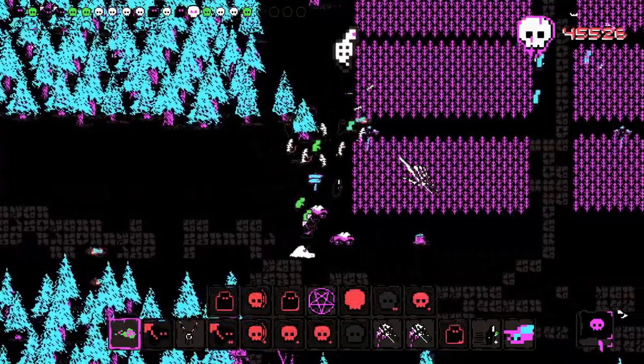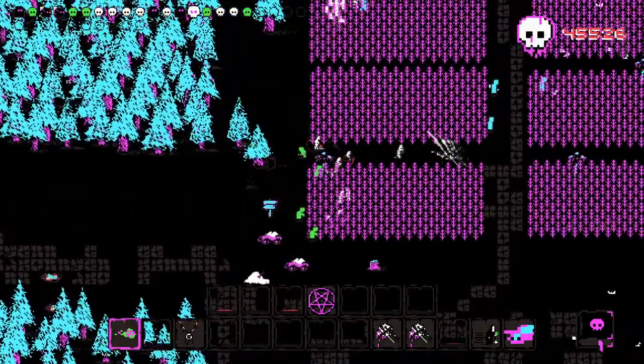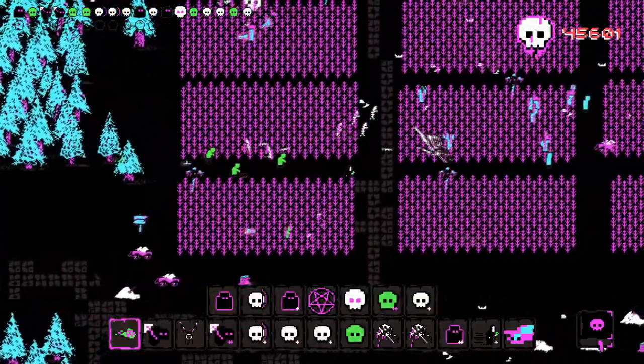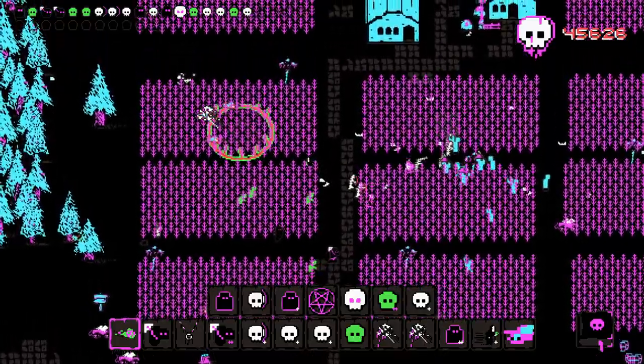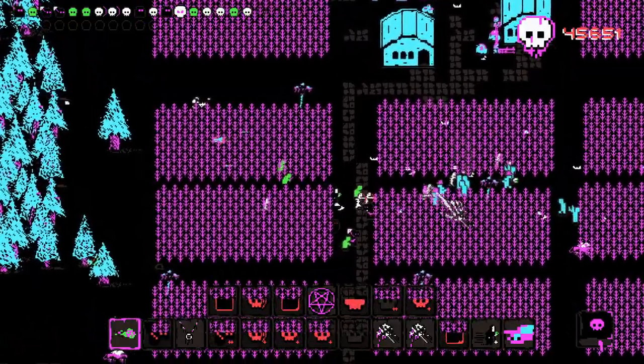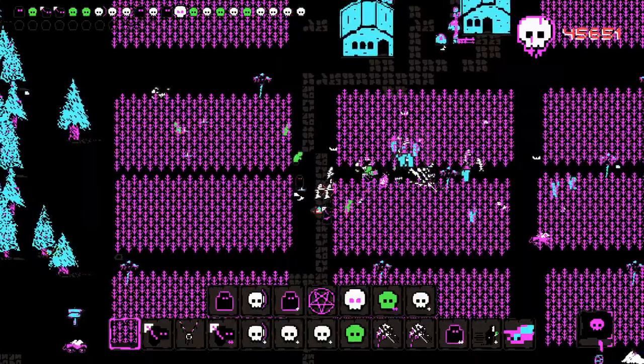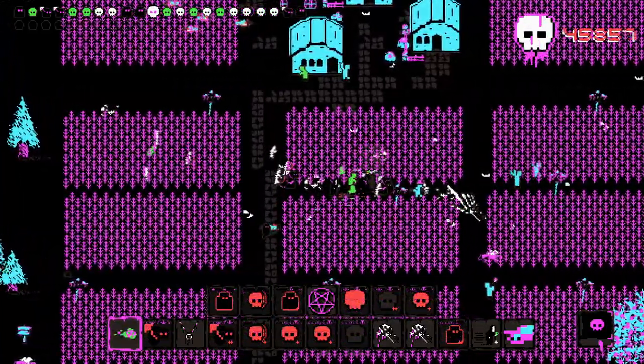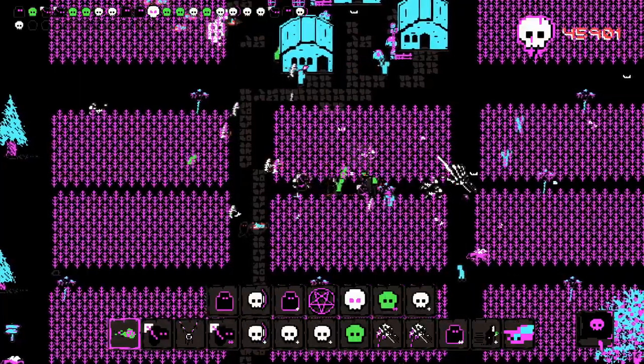Ghosts are awesome units that can possess the enemy for a time. A possessed enemy takes on a darker appearance and will fight for you until the effect wears off. Zombies are slow and tough and green, and are very cool units. Gravediggers are kind of tanky and don't deal much damage, but they constantly unearth corpses which can be a lifesaver.